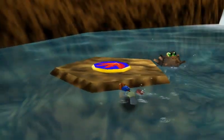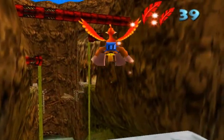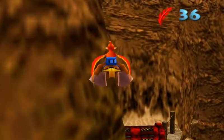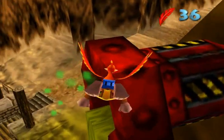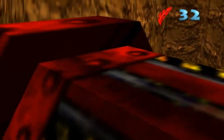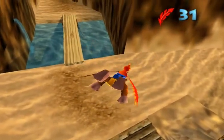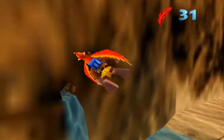You know what would really be bad? If Banjo, by some bad luck, landed right on top of the platform where the fly pad is, and then just instantly died. That would be terrible! Come on, get the Jinjo. Okay, and don't land! I am serious. Don't land. Fly out! There is this area before — no, I don't think I can go in there until I have the transformation.